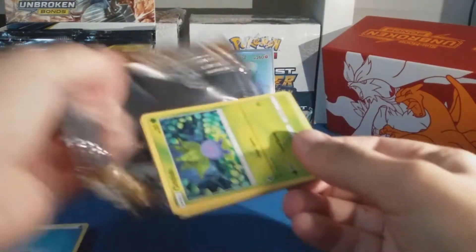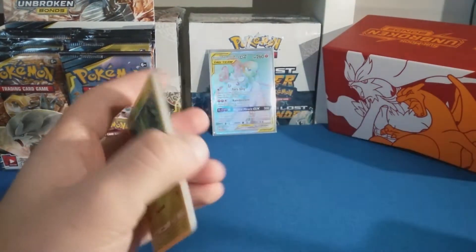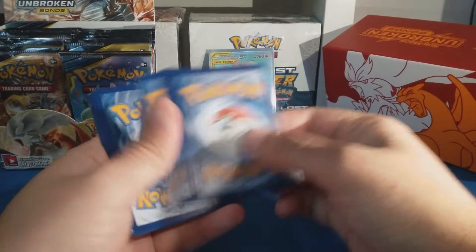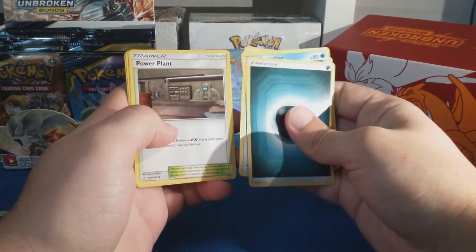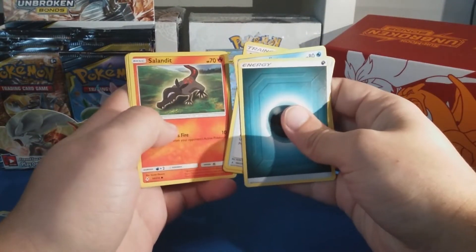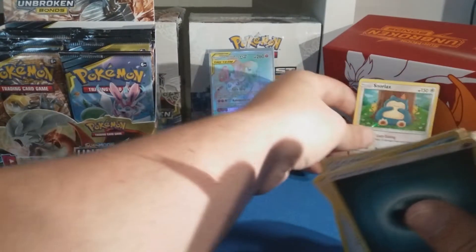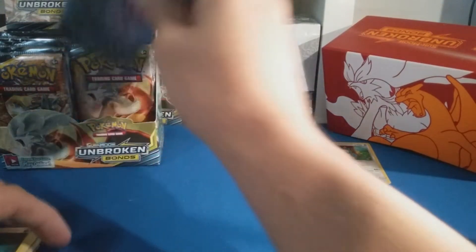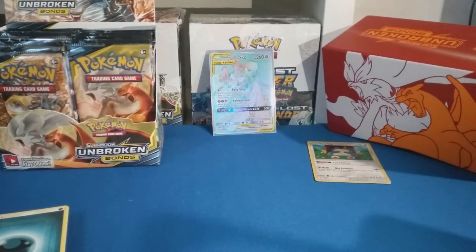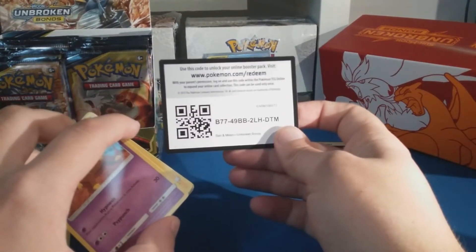Nice pack! Now, what's your favorite card from this set? Let me know. Power Plant, Oddish, Mystery Virizion — slammed it — Glamour... Poliwirl reverse, Snorlax hollow. Nice, it's a cool hollow to get. I've gotten that in my other boxes I've opened. The artwork's cool on it, it's enjoyable — looks cool.